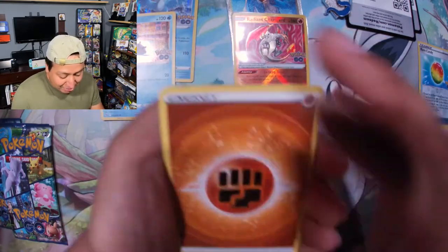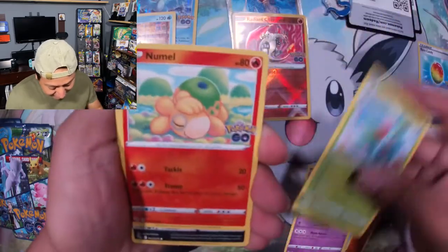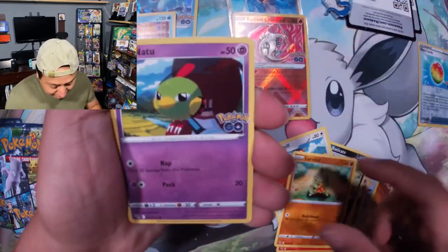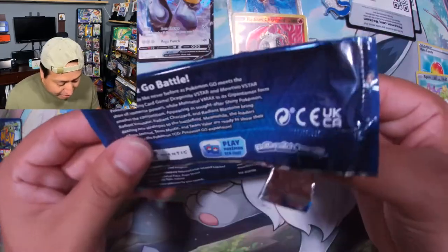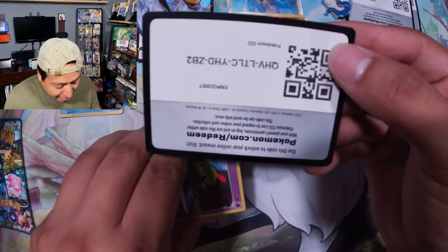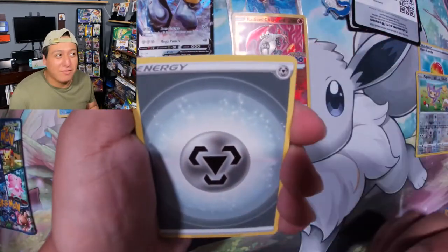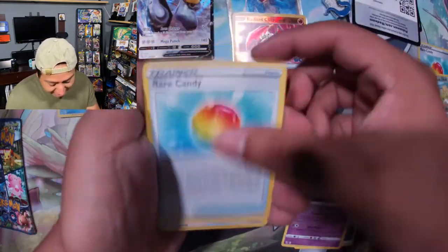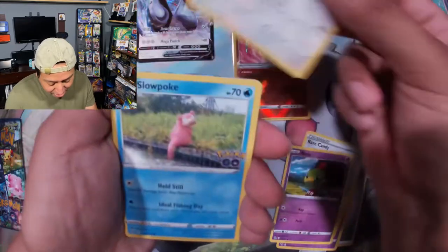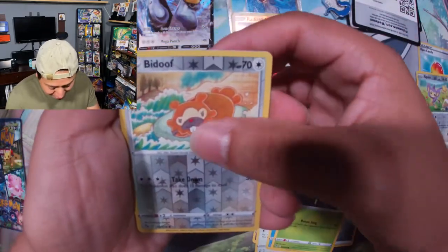These past sets of Sword and Shield have been treating me so, so kindly. I am so happy that I'm at the tail end of the Sword and Shield era. And a Melmetal V. Opening up the third pack — code card for you guys again. Throughout Sword and Shield, all of the packs before Brilliant Stars have very rarely actually given me hits. I've always gotten the V cards, which aren't that valuable. But I'm still not getting any Ditto cards either.